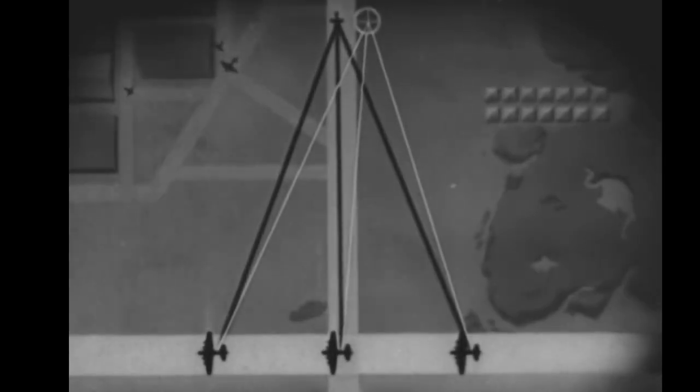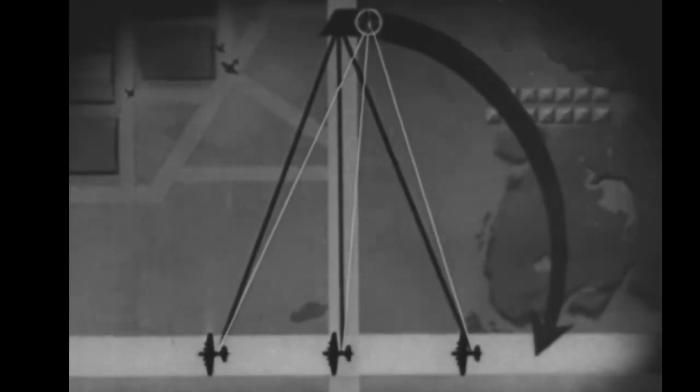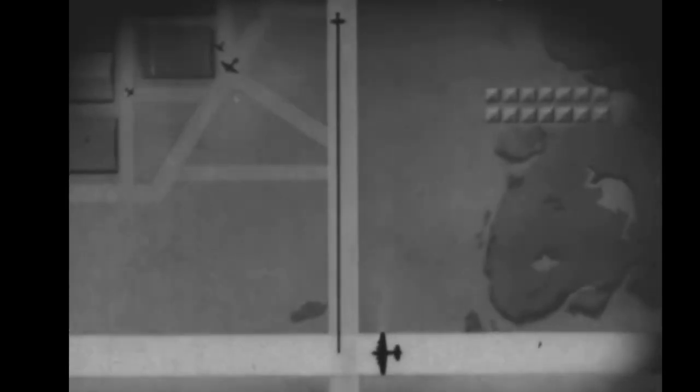This deflection is always between the target and the tail of our bomber. At only one point are we a target for him. At that time, our point of aim is here. If we shoot accurately, we get this.